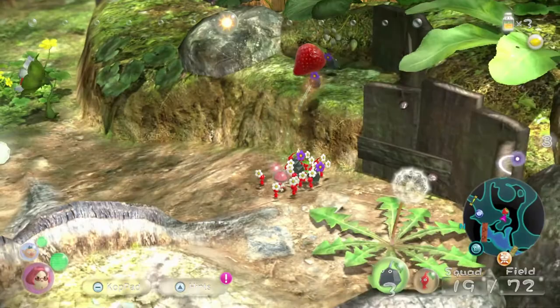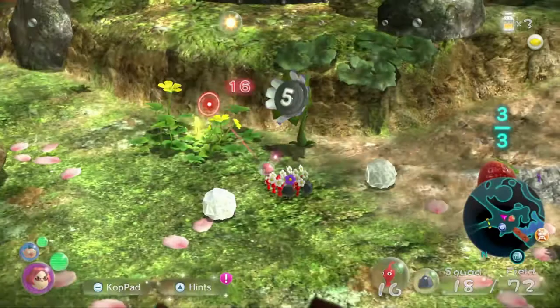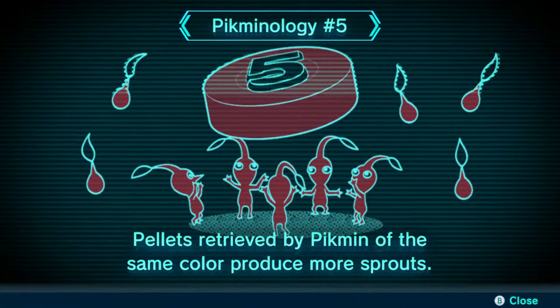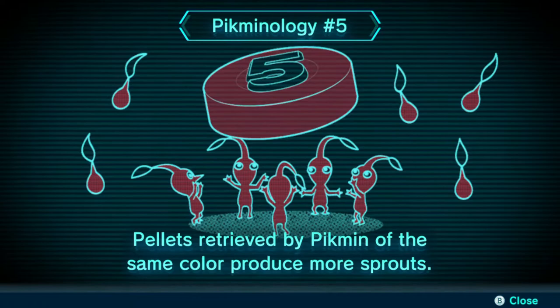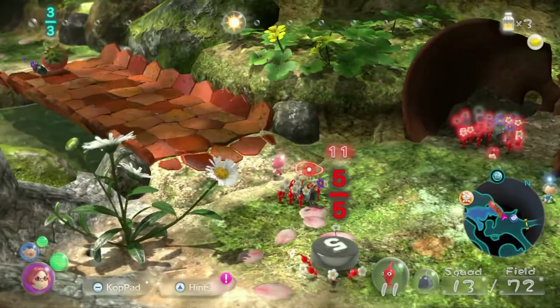The pointer is acting a little strange, I'm not sure what happened there. We've got a lot of files to open — this is the Piklopedia. Number five: pellets retrieved by Pikmin of the same color produce more sprouts. We're going to switch to Elf now. Actually, let me figure out how to dismiss Pikmin. You just press and hold down.